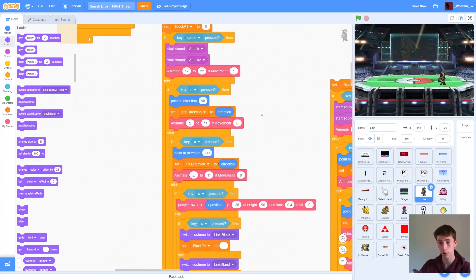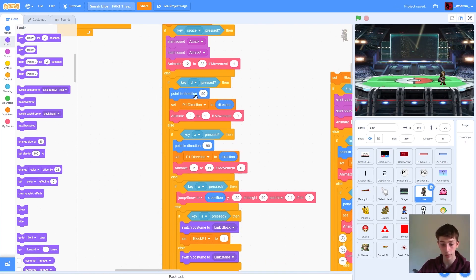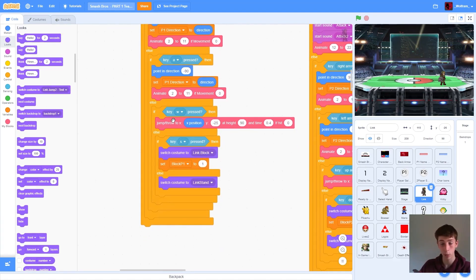We want to point in our directions and set P1 direction to that direction. So if we're moving and click D, we make sure we're pointing that direction and then go that direction. When jumping, we're going to use another custom block — jump slash throw — actually from Mr. Tomac's toolkit. And that's just jump through, with a little adjustment. We'll get into all of that later on.